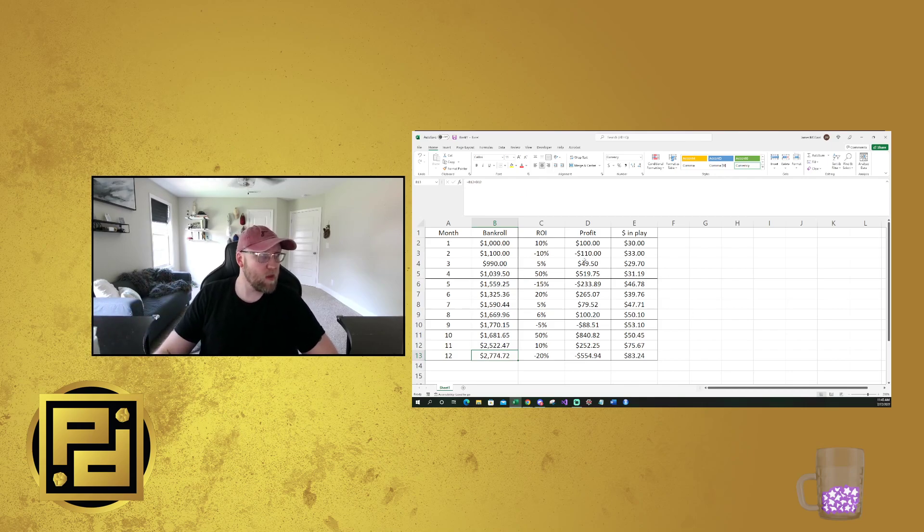If a regular person who was not fully dedicated to building their bankroll hits that negative 10% and loses $110, seeing they're now at $990, they'd think: this is going to be such a long grind. Then the next month you only make $49, so your bankroll is at $1,039. After three months you've only made $39 overall. That doesn't feel great — $39 over three months.